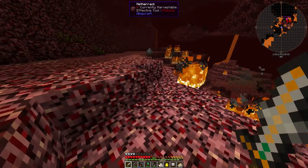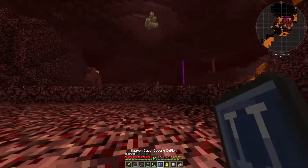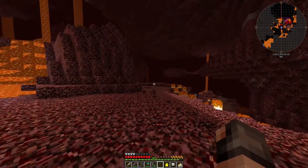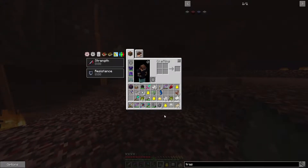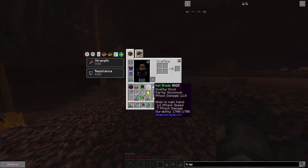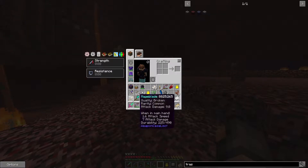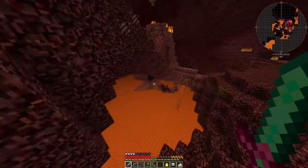We do actually have the option of getting a better sword or something better, and perhaps that's something we should look at because we've got this weapon chest. Shall we open it here in the Nether? I think that's probably a wise thing to do. Let's open it up and see what we get — oh, a nat blade! Uncommon, damage 11. This is damage nine.